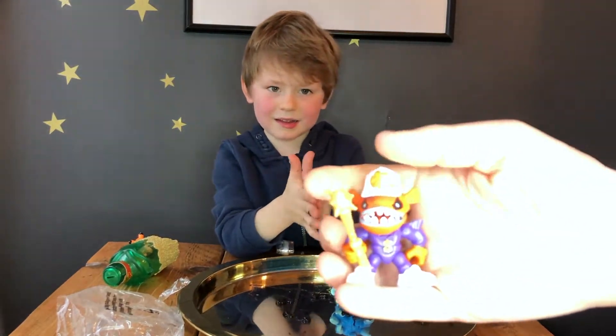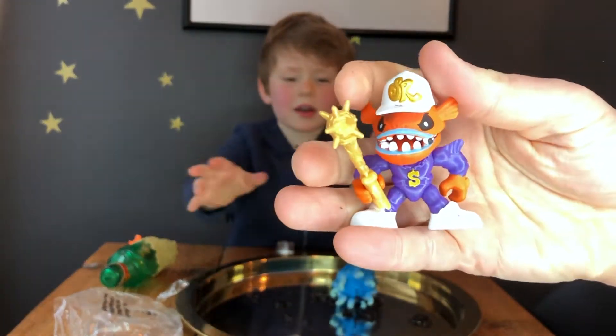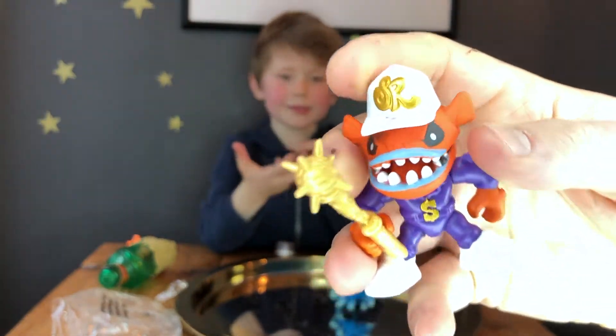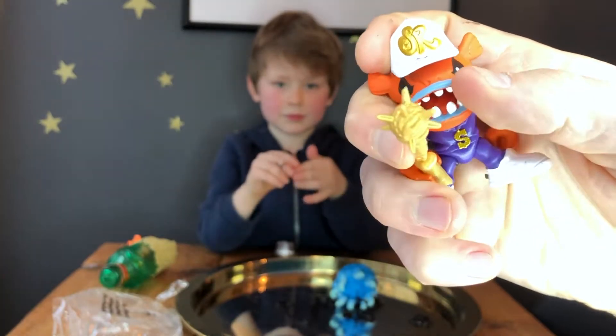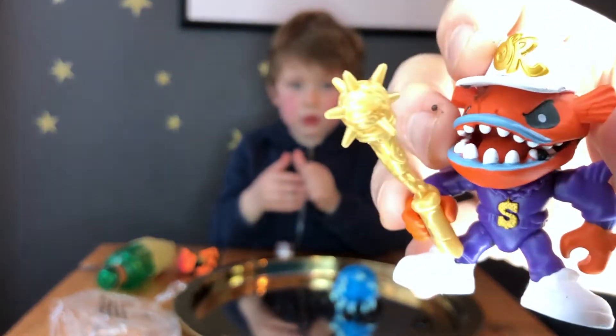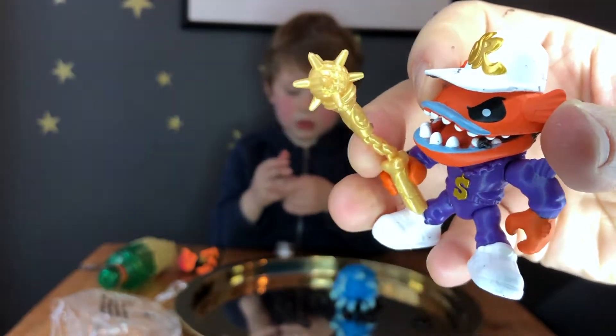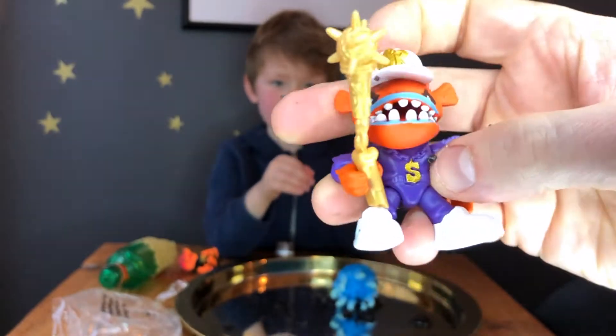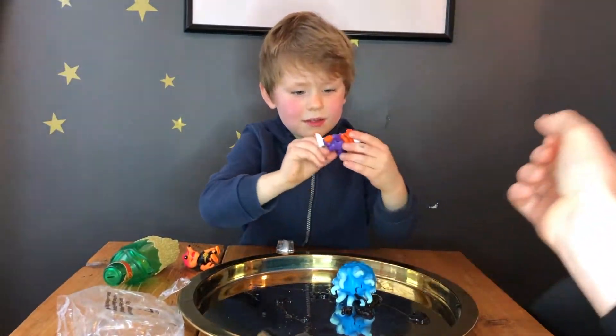So this is the fella we've got inside. Can I see the map? I love that his mouth opens. So this guy's name is DJ Frenzy and he's part of the one-hit plunderers. I like his cap and his dollar medallion that he's got around his neck. That's really cool.